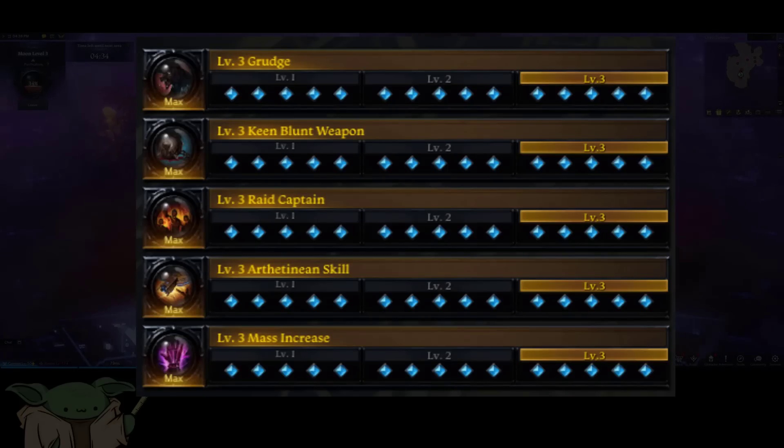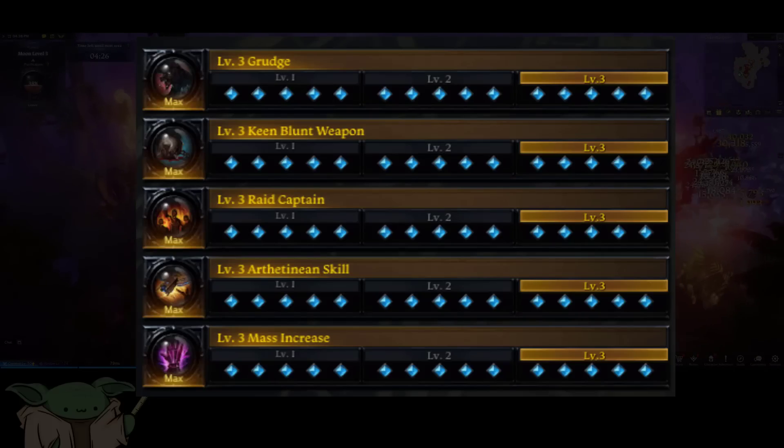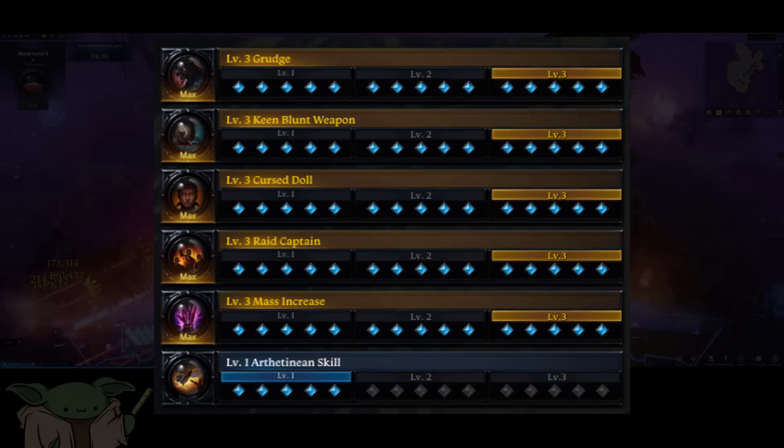For your engravings, you're going to want Grudge, Raid Captain, Keen Blunt, Mass Increase, and Arthetinean Skill. In the future, just like with Legacy, when we can get 5-3+1, you can run Grudge, Raid Captain, Keen Blunt, Mass Increase, and Cursed Dahl, with Arthetinean Skill at level 1. This is the most optimal setup you can have.